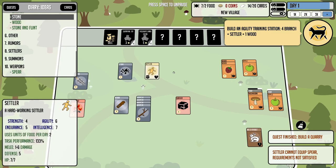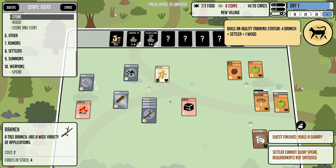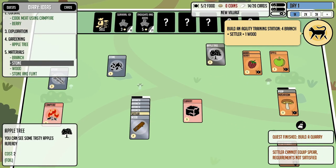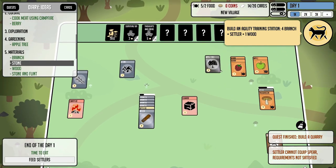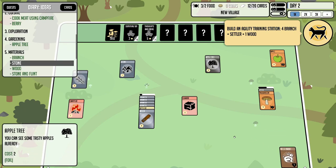An important note with Stacks engine crafting: follow exactly what the recipe tells you. It says four branches, a settler, and some wood — you don't want to put the wood and settler first because it'll build something you don't want. So four branches, then the settler, then the wood — boom, now we're working on the agility training station. We also got a foily tree, which will probably have double the charges for harvesting.